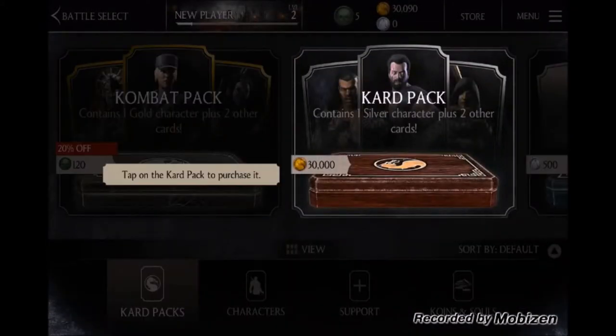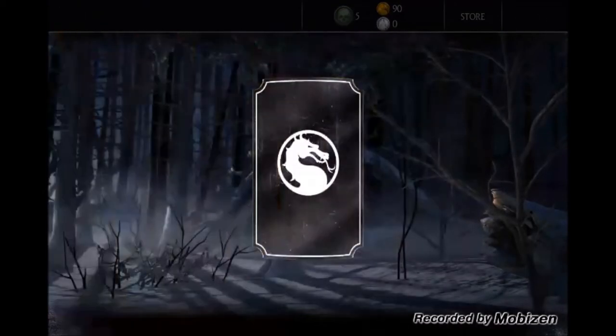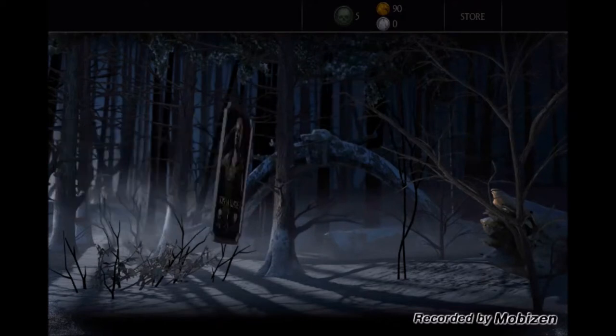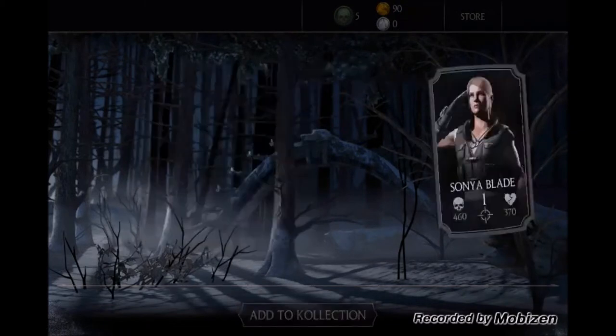Let's go to the store and buy this card pack — that's probably why they gave us the 30,000 coins. Let's buy it and see what we get. We got an assault weapons card — it has 15 attack for Spec Ops teammates, pretty cool. Sonya Blade — add to collection.